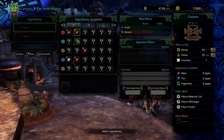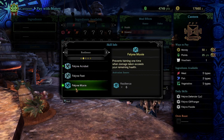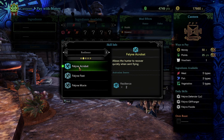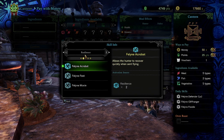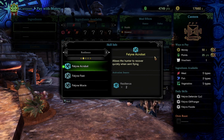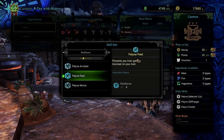Now for blue foods — this is definitely one of the more helpful categories. The blue skills are called Courage, Resilience, Vigor, Acumen, and Artillery. Feline Acrobat allows the hunter to recover when sent flying. Certain monster attacks, when powerful enough, will cause your character to tumble away if they hit you hard enough — this skill just allows you to get up quicker, like a ninja.